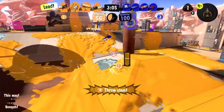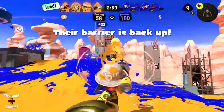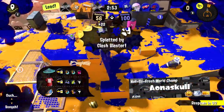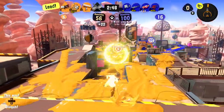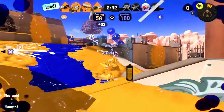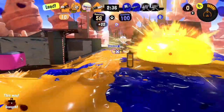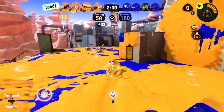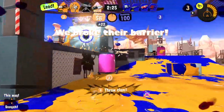Need to find more clams fast because the barrier might be back up. See that's what happens in slightly wide open areas. I notice the Clash Blaster on the enemy team — it has a much faster fire rate. I want to try that weapon. I think the basis of the Blaster is really good but maybe this specific version isn't the best. I'll toss the Autobomb and try to sneak over.